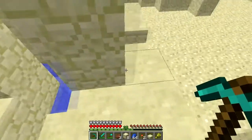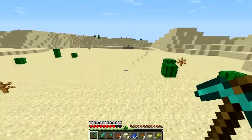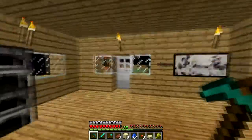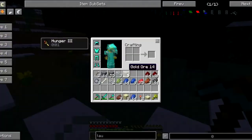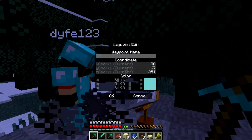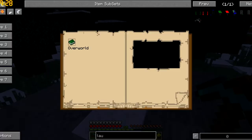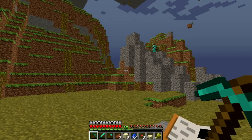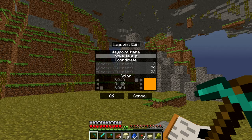Hell on Top has ghasts, zombie pigmen, and magma slimes. The third age is a cave world — everything is underground. You can mine to the top and it will be a flatlands. It looks so freaking awesome — everything underground. It's also a bright age, which is why there's light everywhere. I'm setting a waypoint here.